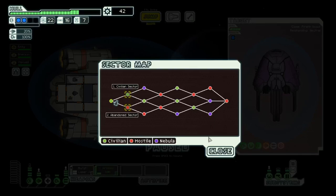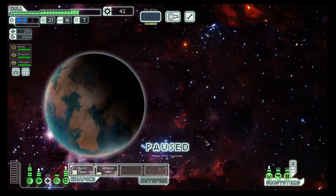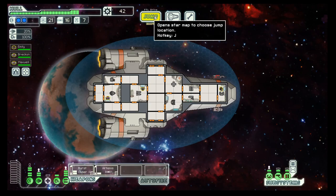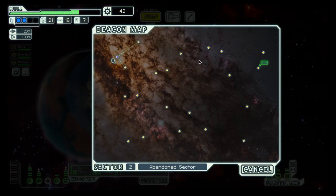Hello boys and girls! My name is Hotsustee and welcome to the second episode of the first season of FTL. Yesterday we decided we want to go to the Abandoned Sector, so that's what we will do. The Abandoned Sector holds a peculiar species which basically suck out the air out of the environment. This is particularly troublesome if you try to board or get boarded by them. But I think we will survive.